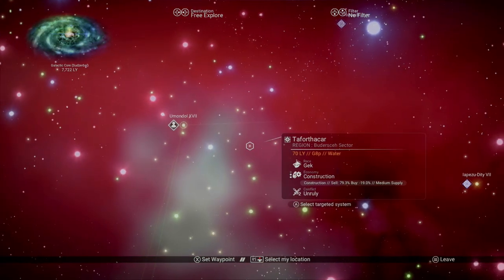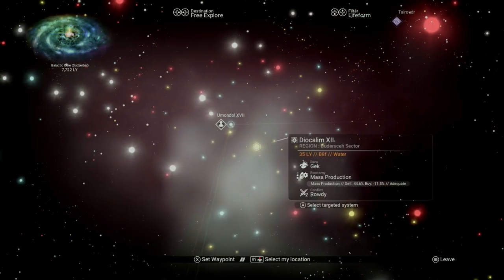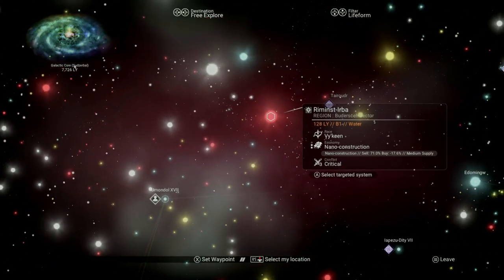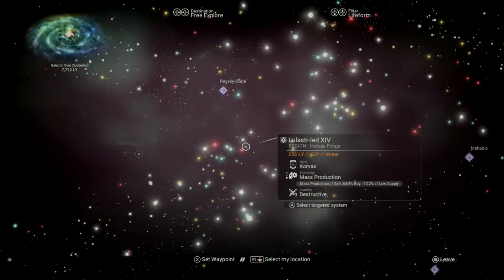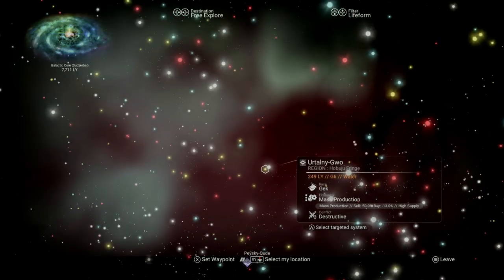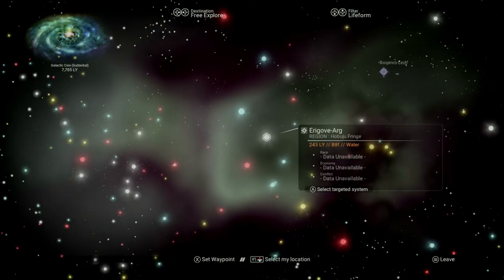One of the cool, probably underused features of the map is that you can sort by what you're looking for. We're pushing up or down on the D-pad, and here we're on life form. Now all the stars are color coded according to their dominant race. Red stars are Vy'keen, yellow stars are Gek, and the light blue or cyan color would be Korvax. White stars are uncharted, meaning there is no dominant life form.